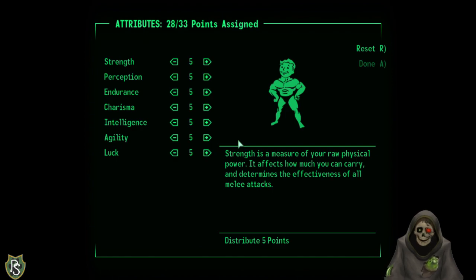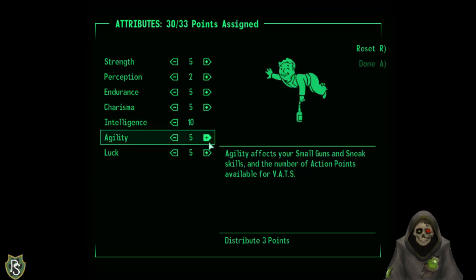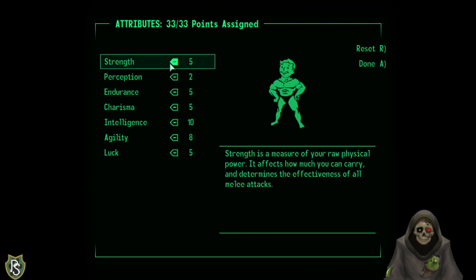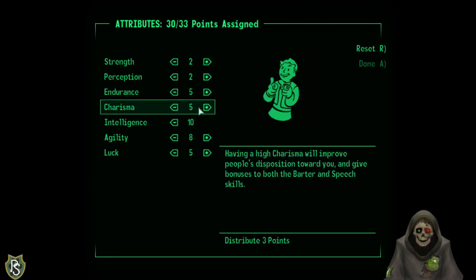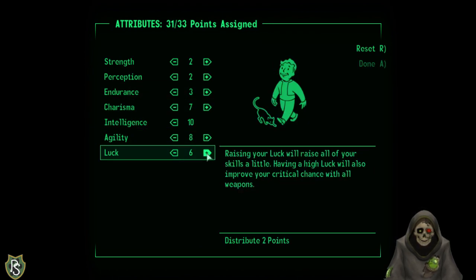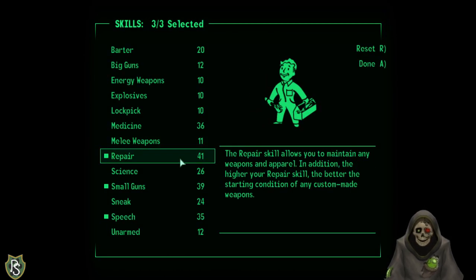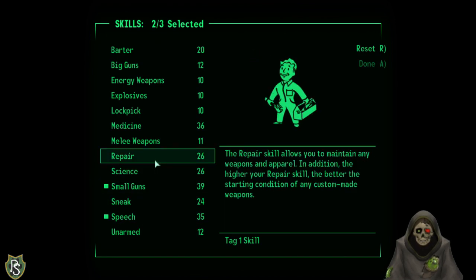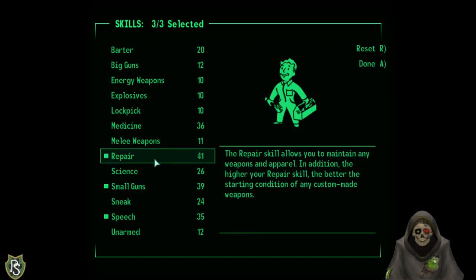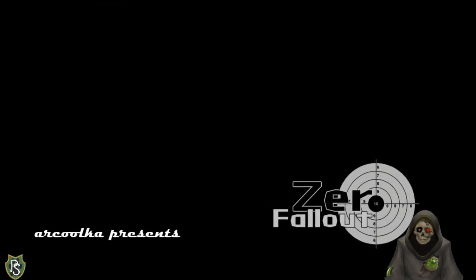We come to a character creation screen. Adjusting some stats — not really wanting endurance, increasing luck. Choosing tag skills. War... war never changes.